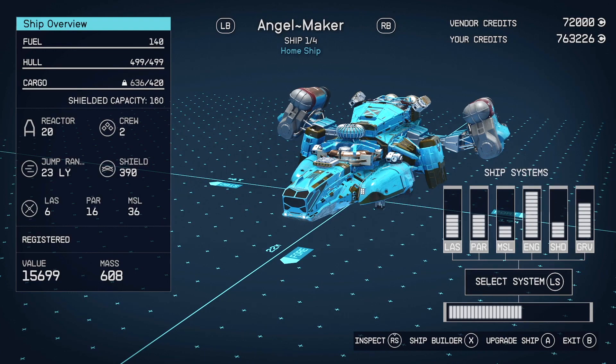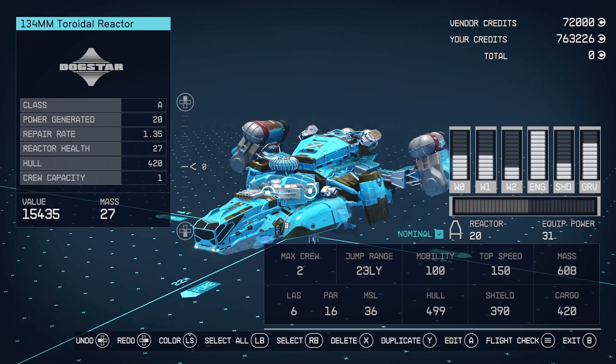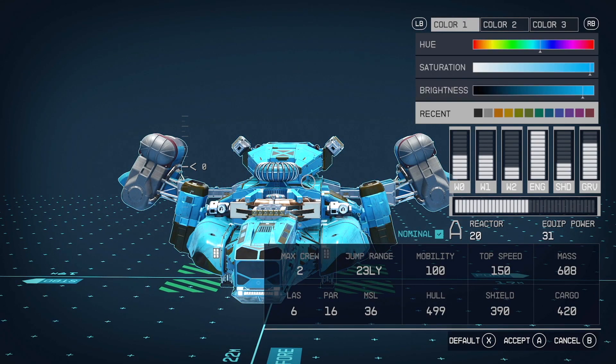I'm gonna hit X and RB at the same time. So X and RB simultaneously — that's going to take you into the ship builder. Now you just gotta make one little change.